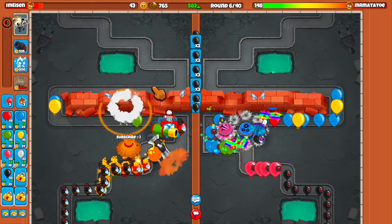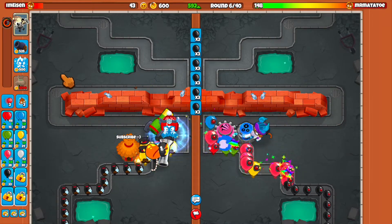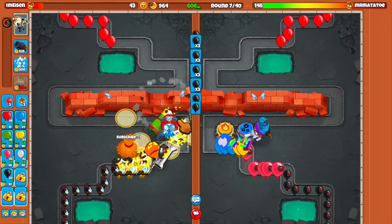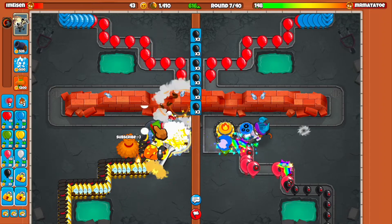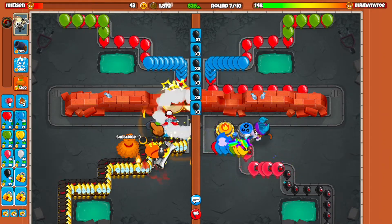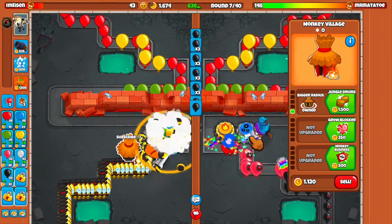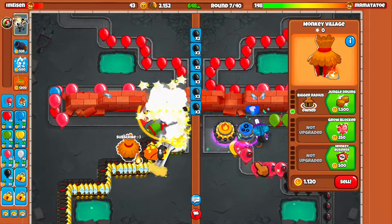Let's just activate his ability for fun. So he's still rocking only the tack shooter — that's all we know right now. I'm afraid we're going to leak somehow; it just looks like we're going to leak all the time. He's max ecoing now — I think we're still going to relax a little bit. I think we might go for the jungle drums right away, actually, and start going for the primary upgrades.